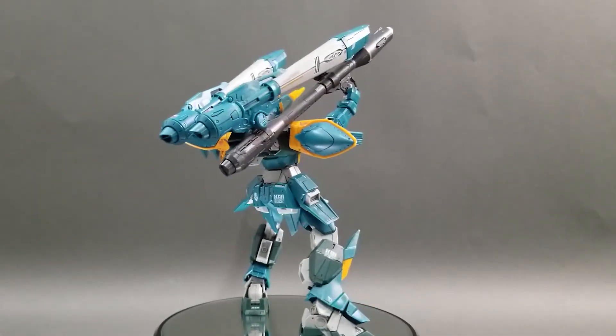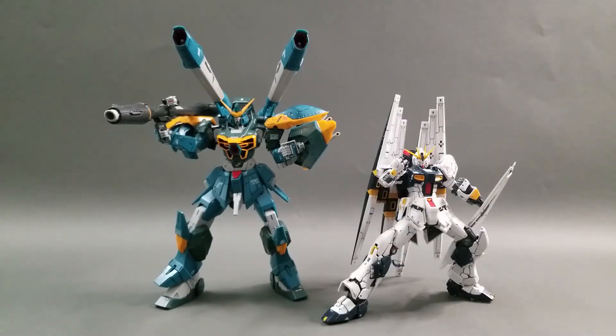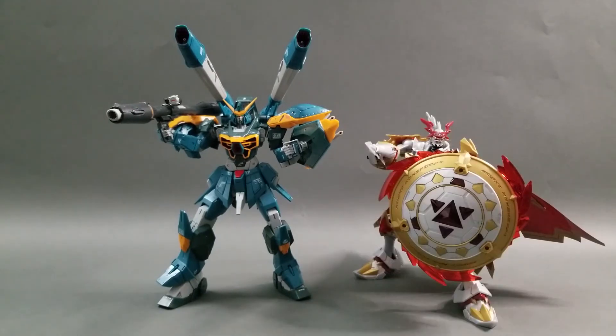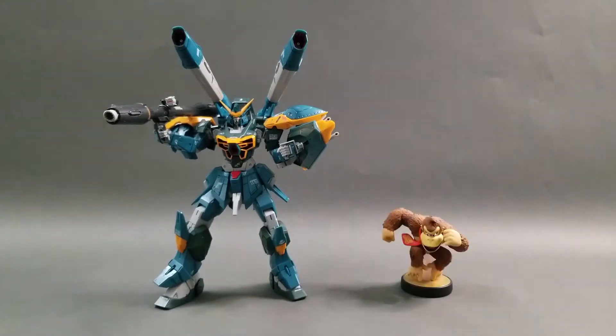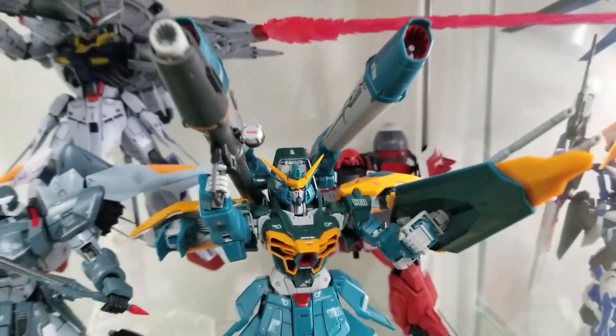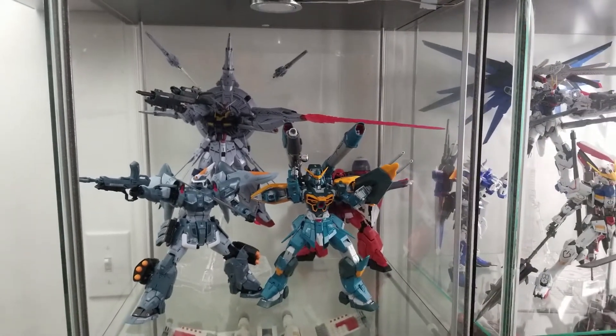But how big is it? Time for some size comparison. First up, here it is next to an entry grade RX-78-2. A Real Grade Nu Gundam. A fellow 1/100 in the form of the Master Grade Buster Gundam — the predecessor of the Calamity Gundam. Here it is next to my previous review, the Figurai Standard Amplified Gallimmon. And to compare it to a Zoid that has as much heavy weaponry, the high end Master Model Panzer. Then we have DK, Doraemon, Haro, Egbert. And in terms of shelf presence, as good as any other 1/100 — however, the color and weapons make it stand out a little more.